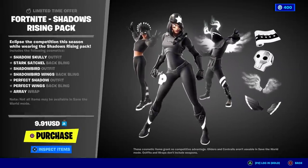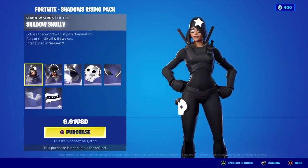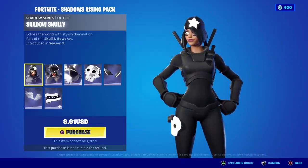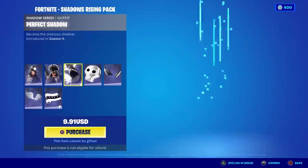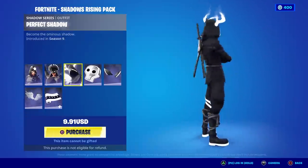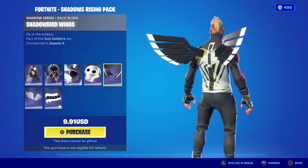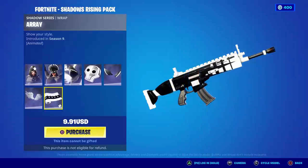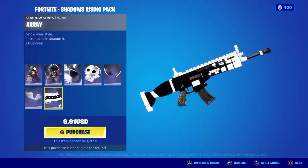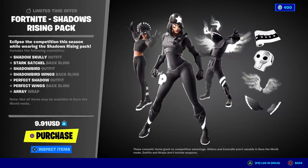Here's exactly what you get for $9.91: Shadow Scully alone makes it worth it - this is one of my favorite Shadow series skins in the game. Then there's Shadow Bird, probably my least favorite in the bundle, and Perfect Shadow, which I really enjoy - you don't see too many Perfect Shadows out there. The back blings are okay too: the Stark Satchel, Shadow Bird Wings, and Perfect Wings. The highlight of the bundle is definitely the Array wrap - I love it, it goes great with so many skins and is nicely animated. For $9.91 you get all of this, much better than the original $15.99.